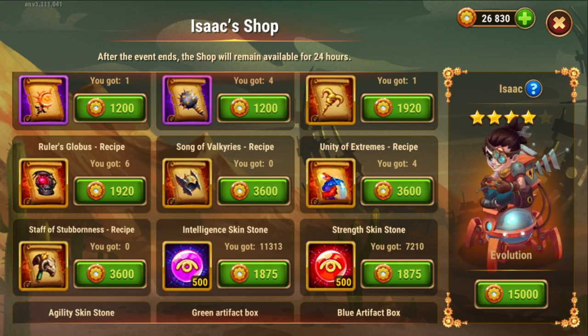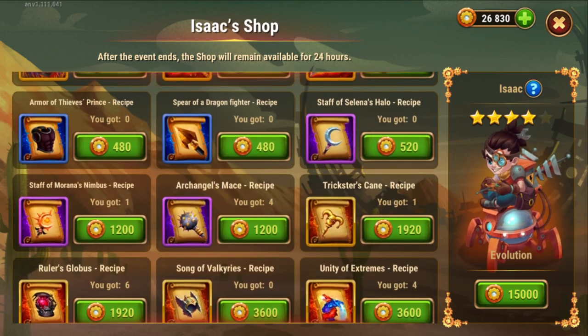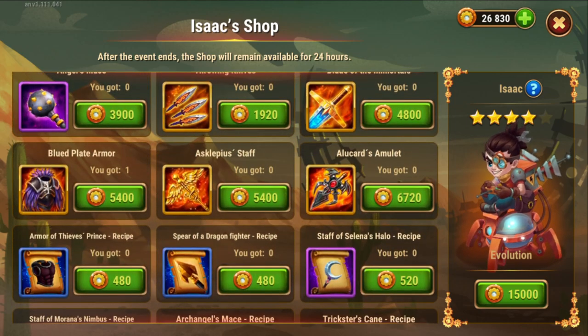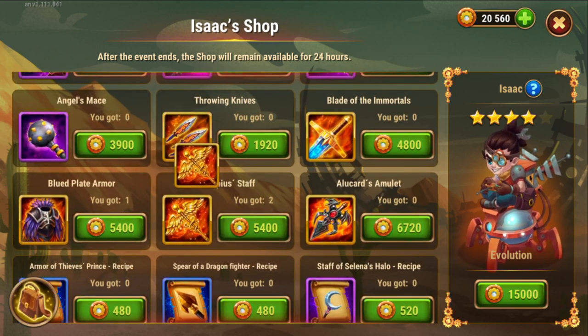Then we're going to get some Asclepius stuff. From my math, this is also not that easy to get and they're a bit more expensive in comparison. So we will get 2 of these.